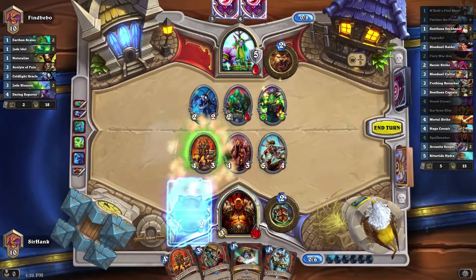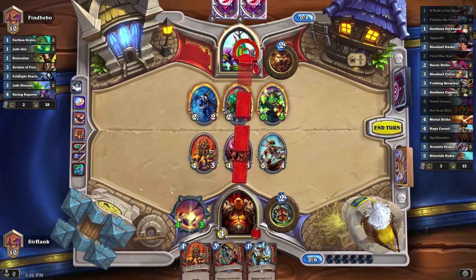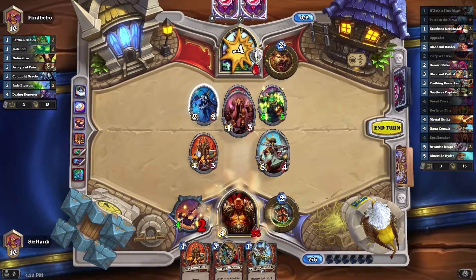Corsair Elite. Fiery War Axe. Coin. Upgrade. Hit. Hit. Hit. GG.